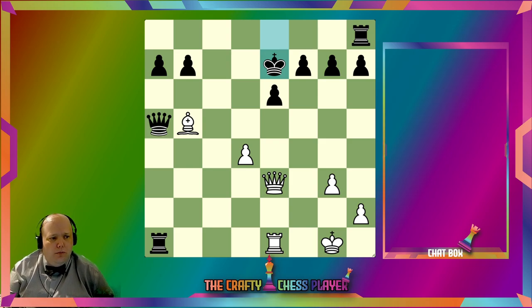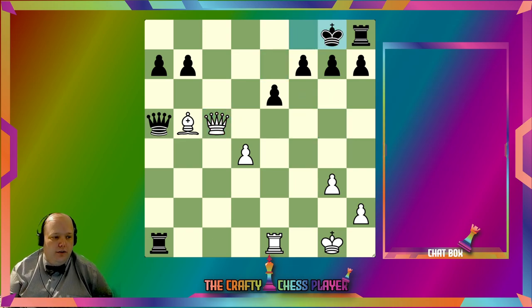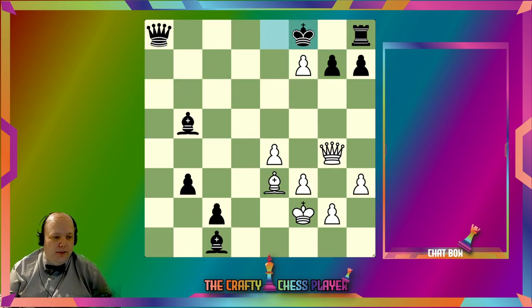I saw this check right away, which is interesting, because it frees up the Rook to maybe take this Pawn. If this Pawn moves, this Pawn can be captured with check, so I think that's definitely the first move. He didn't do any of that — okay, sure. Then maybe I need to go here. Yes, okay. And then it's over for Black. That was a little bit easier than I thought, actually.